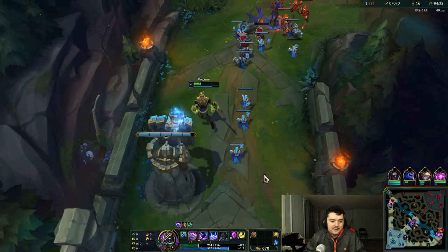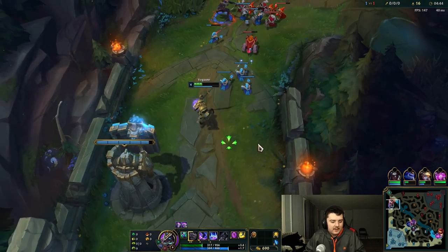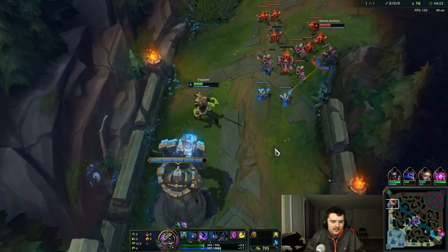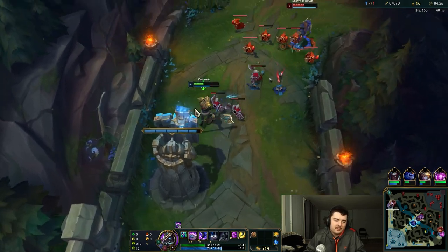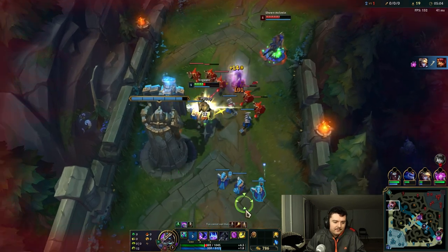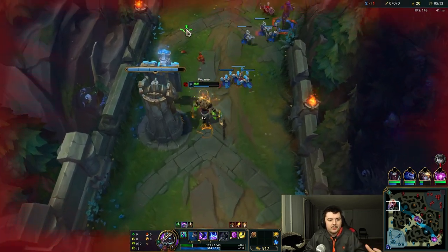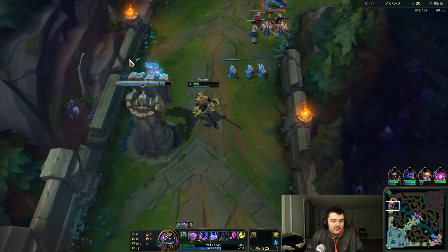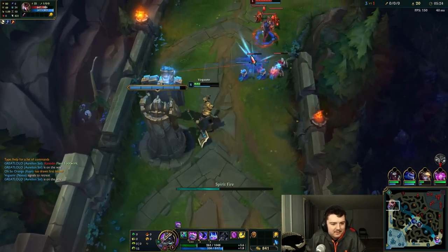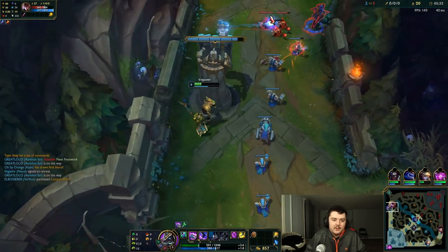As soon as Quinn comes back, she's gonna be all over us. We're looking very low and I believe she still has her ignite, so we need to be careful. We missed that cannon minion — sometimes you just gotta give it up. If you saw just there: I auto attacked, I pressed Q, and I auto attacked again instantly. That's the auto-attack reset — perfect for when you need to do an extra bit of damage to kill a minion before the turret kills it, or if you're in a fight with an enemy champion. She's got double buffs as well, so if she comes under the turret to try and kill us we're going to use W on her and she should die.